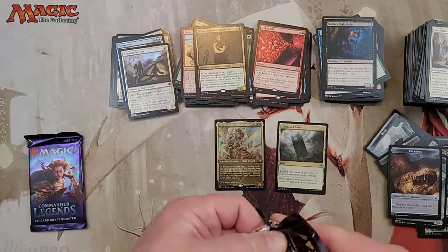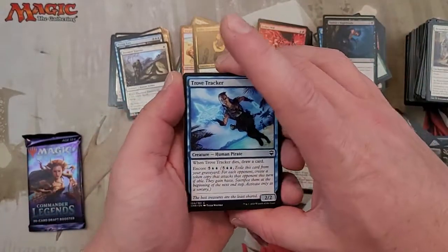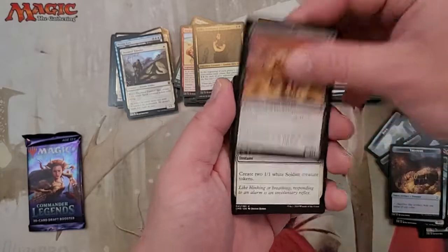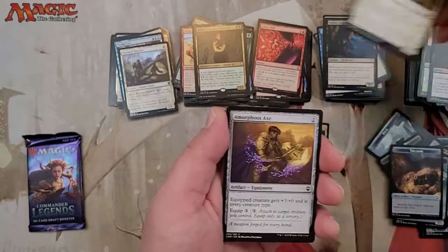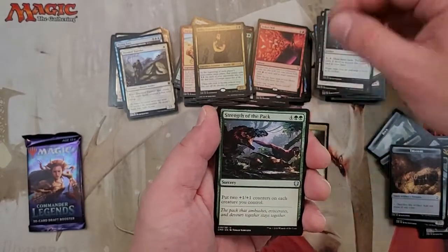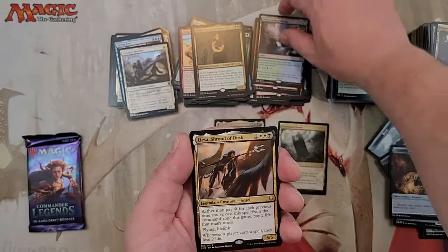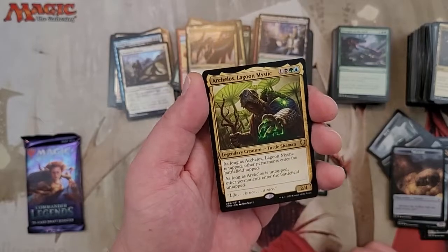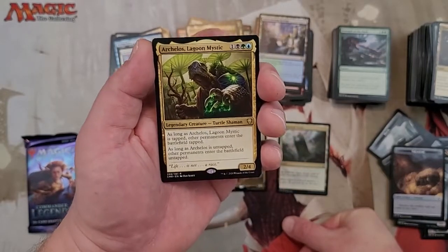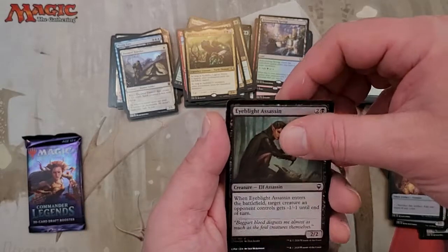Two packs left — we're almost done, guys. Kind of a longer video, but we're kind of new on this channel, so as we get better, faster, and more popular... Fine Horde Elves, Vow of Torment, Lore Seeker Stone, Strength of the Pack, and a Rejuvenating Springs — our second command land! Lychia Shroud of Dusk, and Archelos Lagoon Mystic — he's gonna be fun because he basically has an Amulet of Vigor built into him, pretty good. Eye Blight Assassin Foil, Pipa.